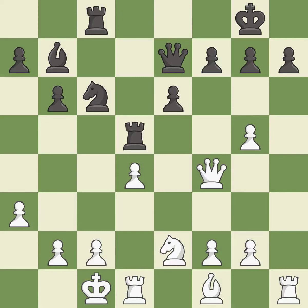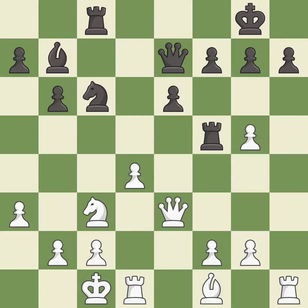This wins a tempo by threatening a rook and forcing it to move away. This is the only good move — it is a great move. This wins a tempo by threatening a queen and forcing it to move away — it is best. This threatens to win material — it is an inaccuracy.